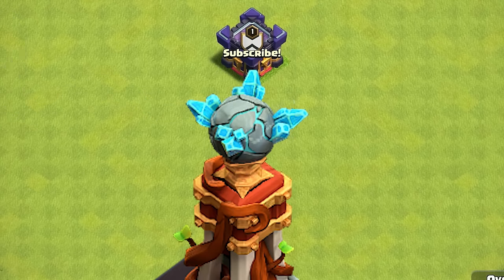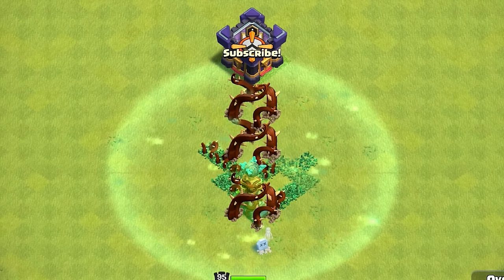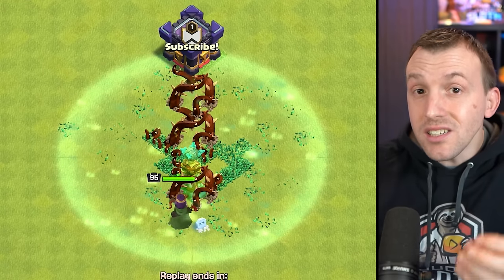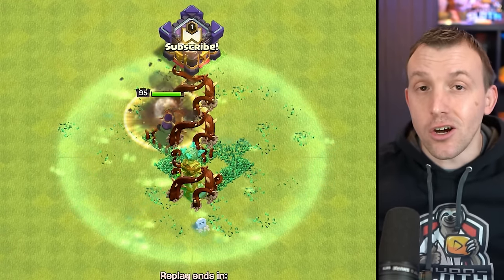However, the one exception to this is Tesla. As it stands right now, even if Teslas are not popped — so they're not visible — the spell will still trap them. So even if your troops walk over that area, the Teslas will just stay underground.